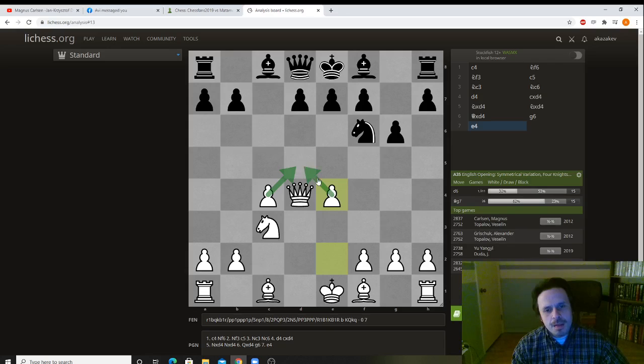We have control over the key squares, which is usually something that happens from the Sicilian defense. The point is white puts his pawn here, which makes it very, very hard for black to play e5, which is what he tries to play.